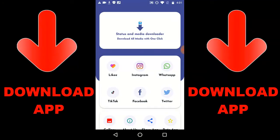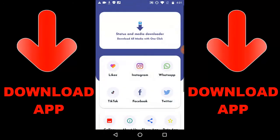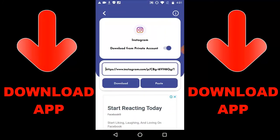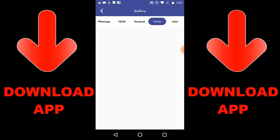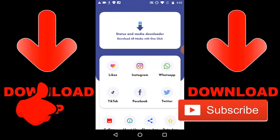Alright guys, check out this new app that is trending — it's called Status and Media Downloader. You can download media with one click — like Instagram, WhatsApp, TikTok, Facebook, and Twitter videos or images. Just get a link, paste the link, and press download. Then go to your gallery to check everything you downloaded. If you want to get the app, check the description below or search Google Play for 'Status and Media Downloader'.